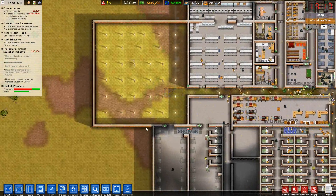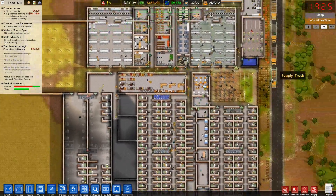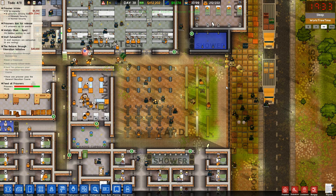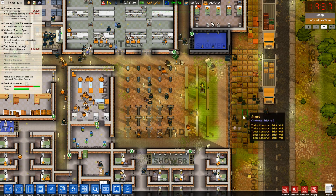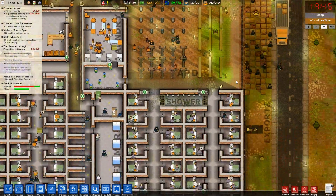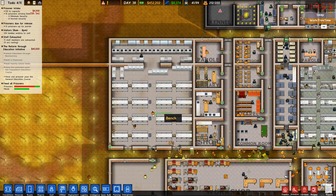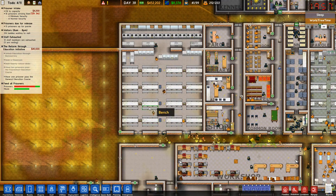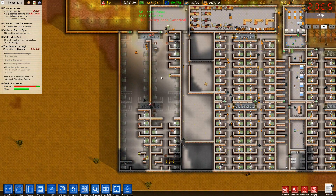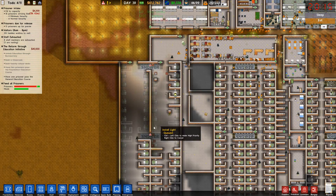So what do we got done? I got a yard built here and it's actually surrounded by a brick wall, rather than this yard which has just got a fence — because that's not so hot. Someday I should probably replace that with a wall. Our canteen is up and ready, and I think we're looking at like 118 prisoner capacity here.